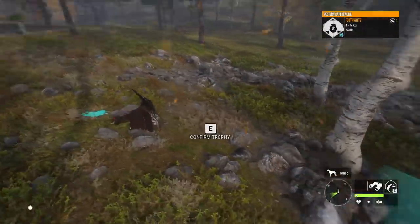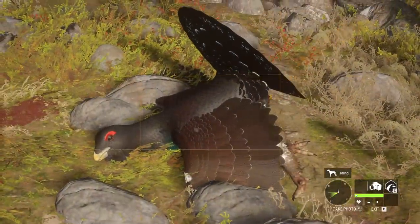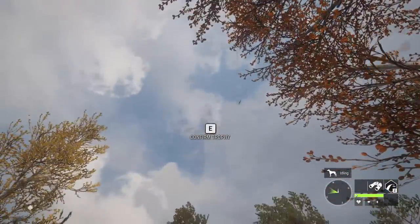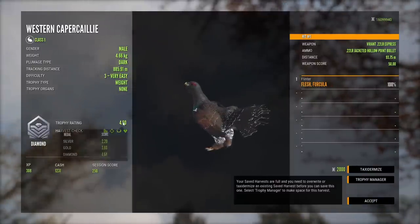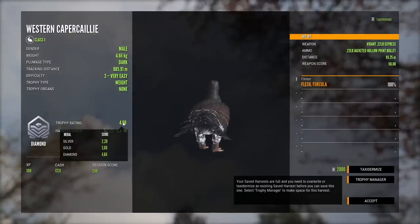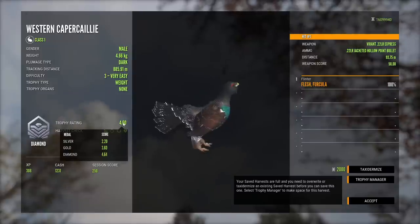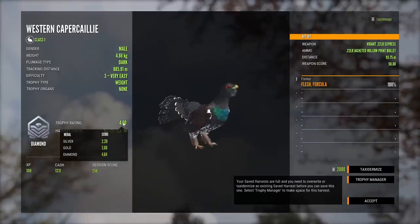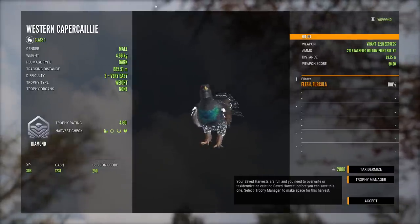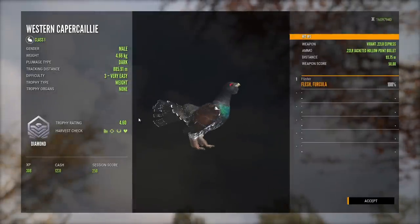I believe they can troll based on the estimates I've seen, so hopefully this guy's not going to. Sun came out just in time to get a better picture. First level 3 capercaillie — first diamond at 4.66. So probably not by much; 4.64 is diamond. They are scored by their weight, not like turkeys where there's a combination of factors. In theory, his trophy rating should be roughly 4.66 — they're never exactly their weight, which is kind of odd, but pretty cool.